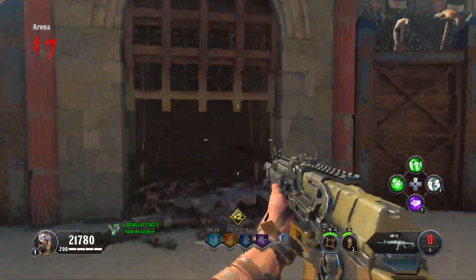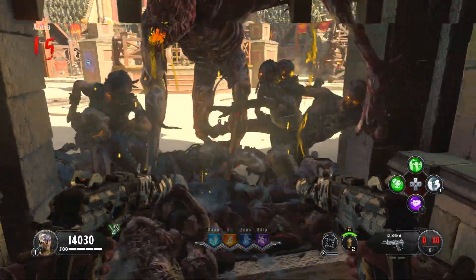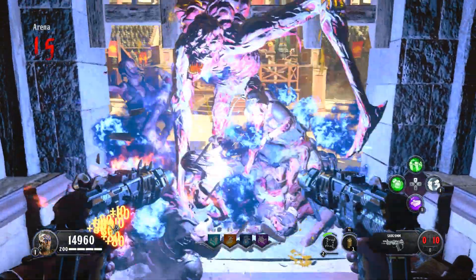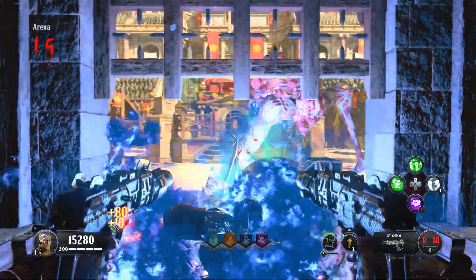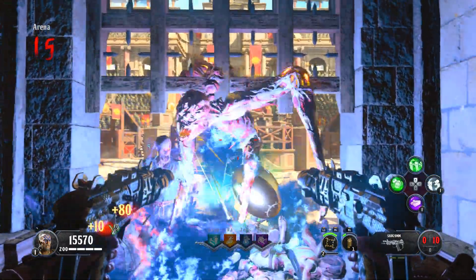What I did find is very tricky with this guys: if you actually get a blightfather spawning, he does actually pile up in front of you. But what you need to do is make sure that you kill him before ending the round, because he can actually block you from getting out. From here, you can just go and pack-a-punch your gun.